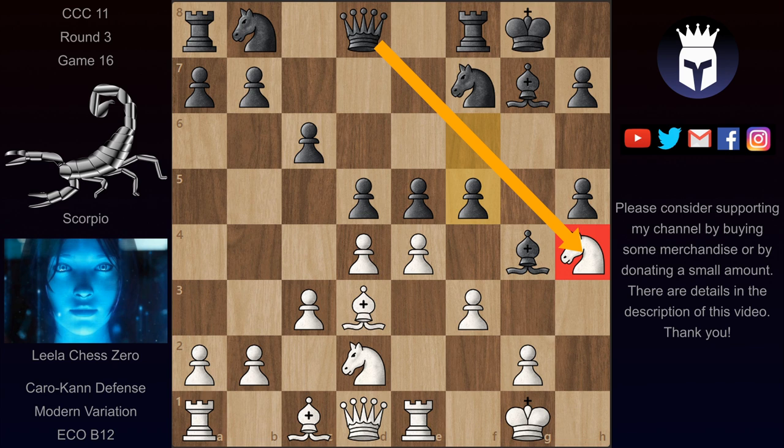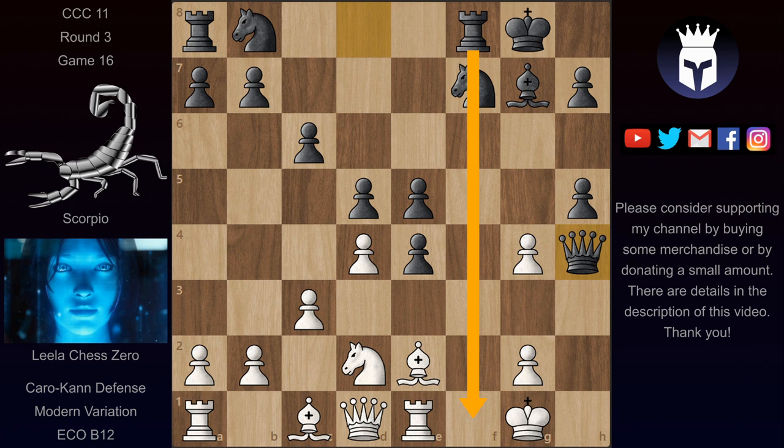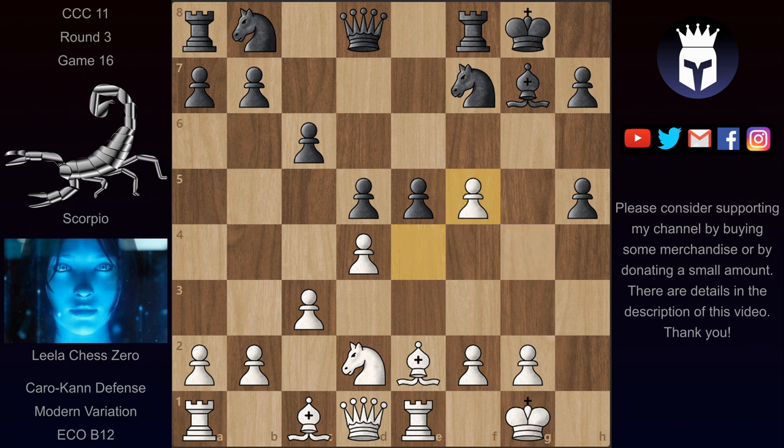Bishop g4 now, and here it's a very tricky move because f3 here would be losing for white because of f5 — a very nice move striking at this knight on h4, which doesn't have squares to go to. The point is that if pawn takes on g4 then black can play pawn takes on e4 first, and if this bishop moves then the queen takes the knight and black has a dream attack — the f-file is opened up, black gains the e5 square, a knight or bishop can go there after the pawns are exchanged. But instead of f3, Leila played bishop e2. We still have f5, a good idea for black, but now knight takes on f5, bishop takes on f5, pawn takes on f5 and Leila wins back the pawn temporarily.